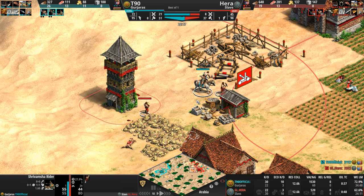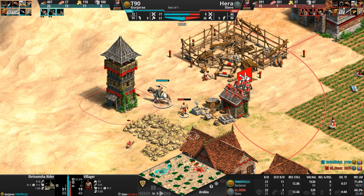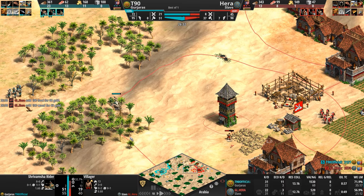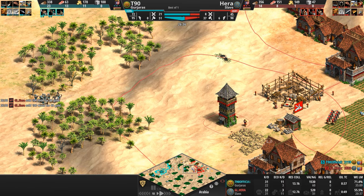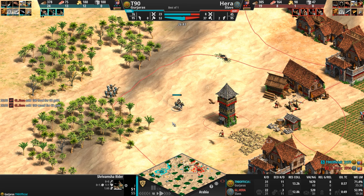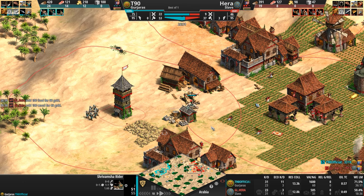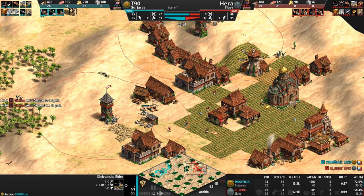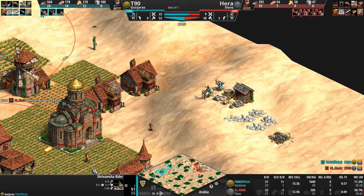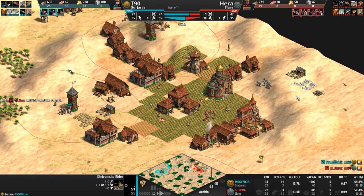What an absolute epic unit to raid with when your opponent only has a single tower — five arrows dodged, and then the mechanic resets. The Shrivamsha Rider with husbandry moves at 1.76 tiles a second, just a lightning-fast unit. Our Gurjara is basically signaling to Hera: I don't want anything to do with you in the super late game, so I'm just going to try to smush you with my crossbows.